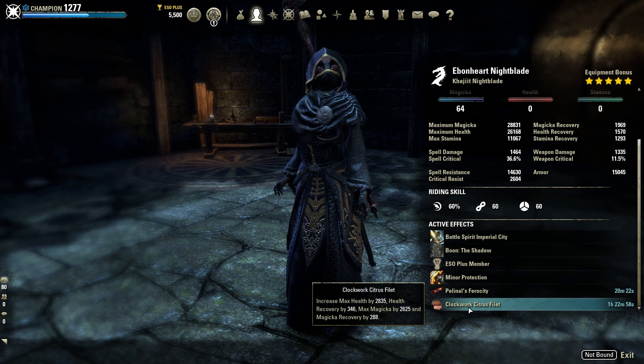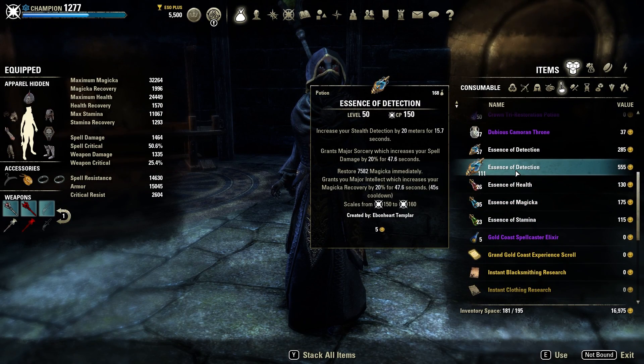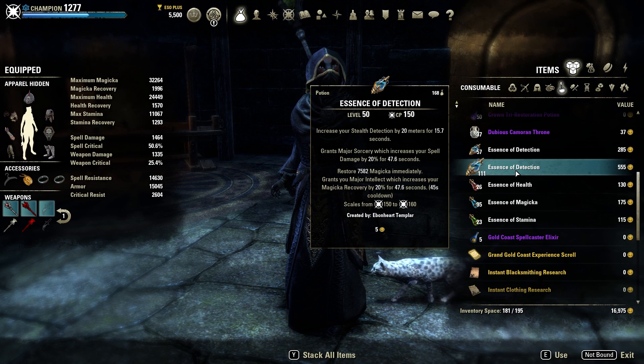For the food, we have the Clockwork Citrus Filet, giving us max health, max Magicka, and health and Magicka recovery — all very important for survivability and outgoing damage. For the potion, we have the Essence of Detection. This is such a good potion for this build because we have super high stealth uptime ourselves — it lets us know if there are other Nightblades around us, which is invaluable for the stealth counter-stealth game against enemy Nightblades. It's also going to be our Major Sorcery buff, which is super important, and provides maximum Magicka return and a Magicka recovery buff.